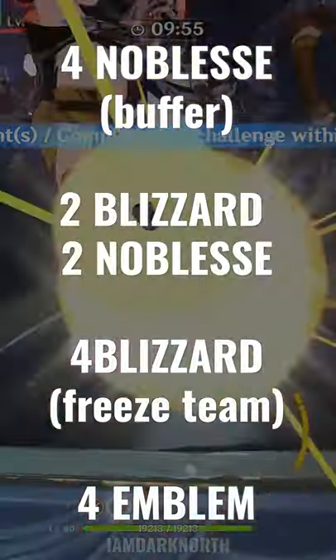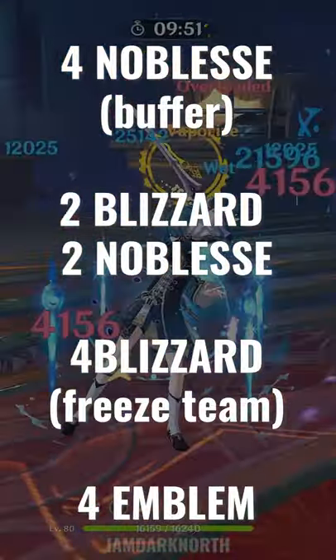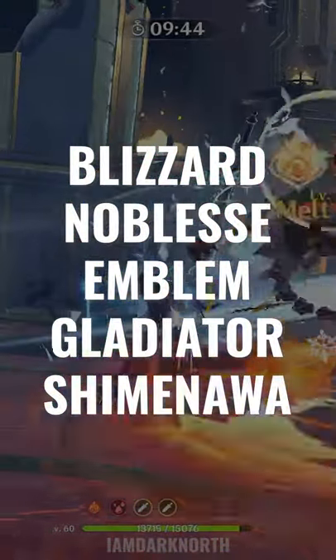Best artifact set for her is 4 piece Noblesse for a buffer, 2 piece Cryo, 2 piece Noblesse for more ult damage, or 4 piece Emblem. Followed by 2 piece sets of any combination of Blizzard, Noblesse, Emblem, Shimanawa, and Gladiator, prioritizing substats.